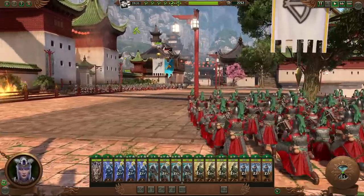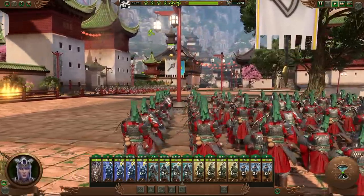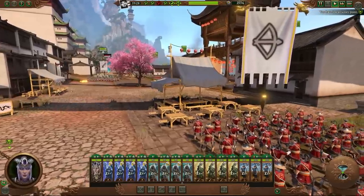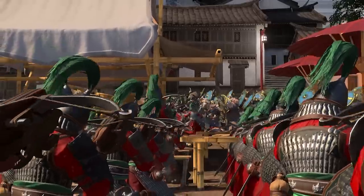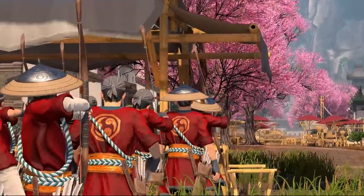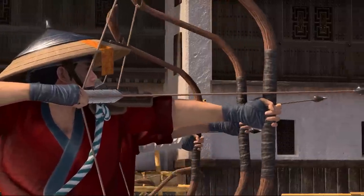Destructible props and other objects have been causing issues with ranged units believing they couldn't fire over them. This has been greatly reduced, meaning market stalls, tents, carts, lampstands, and other seemingly innocent objects should no longer prevent your ranged units from pulling the trigger. Only their conscience can do that now.